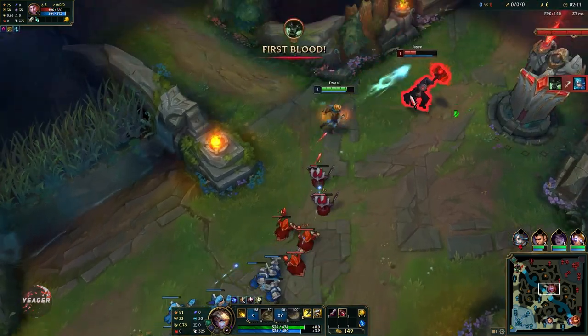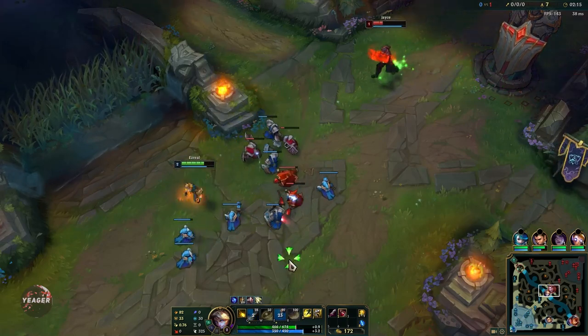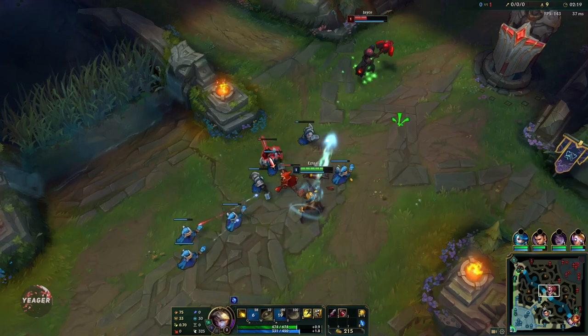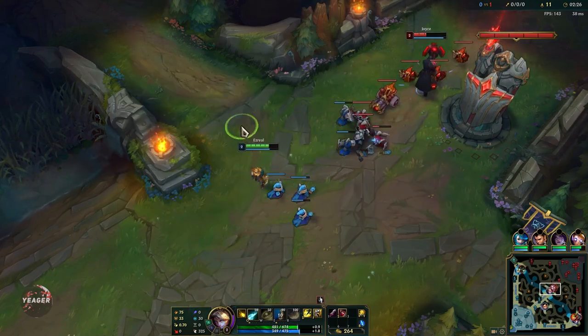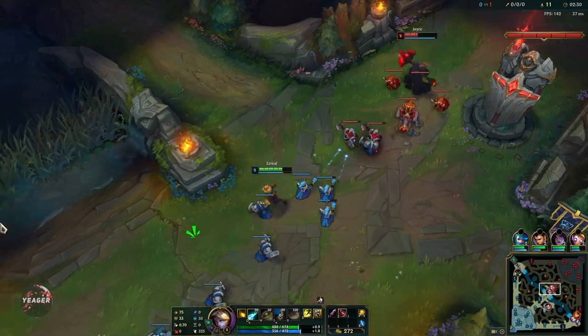Your E is your Arcane Shift, so it will make you blink to a location. That's what makes Ezreal extremely safe in the lane and very hard to gank. It's also pretty difficult to escape from since you can use it to hop over walls. It's basically a Flash on a really low cooldown.